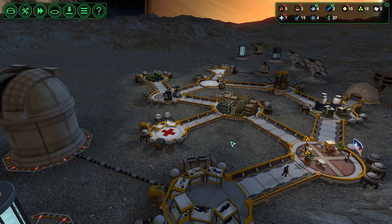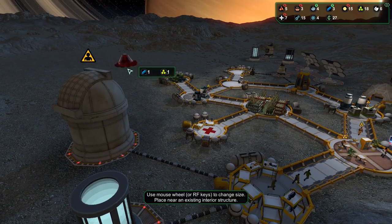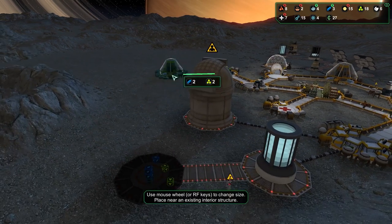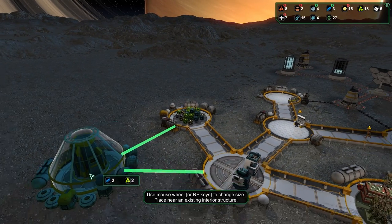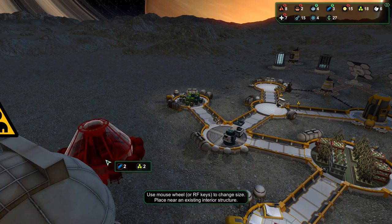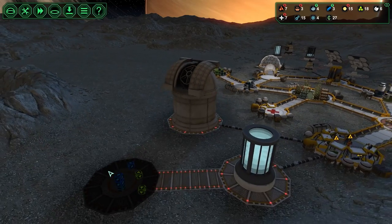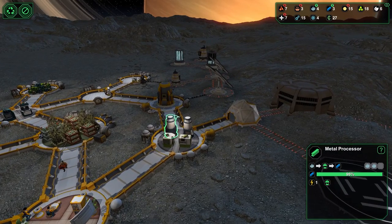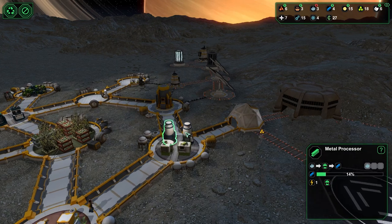I really do need more beds — that's what I'm looking at. So after this is built, I think we'll go with an oxygen generator sort of over here, and I can start expanding this way. I don't really want an oxygen generator in the middle of my base, but it's not gonna hurt me in any way. We only need two more metal, so here's one being made.